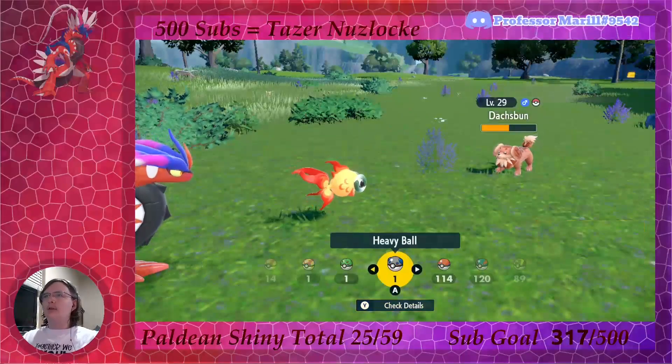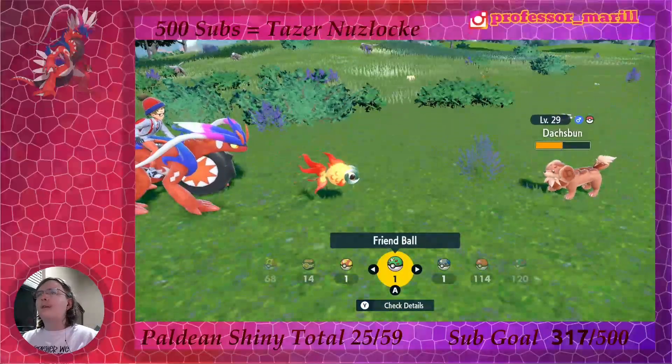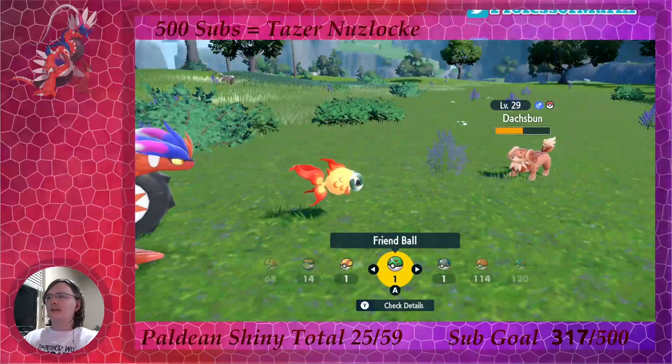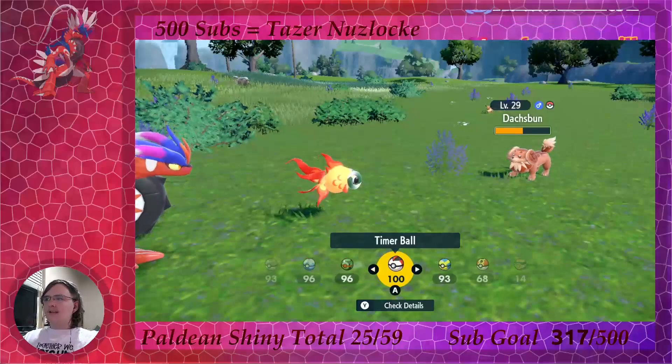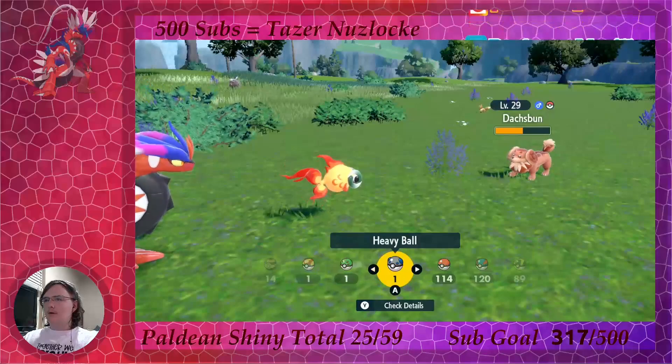I haven't looked at what Poké Balls I should put it in. I was still worried about failing Mabostif too, but apparently I've seen enough shiny Doush Bun fails that I was able to notice it was different. This thing's like a darker brown-ish?